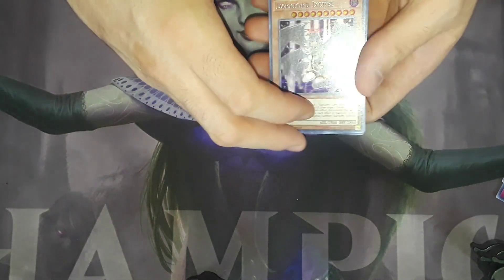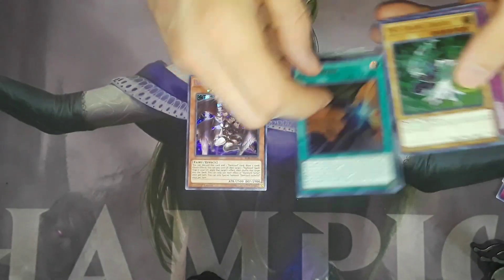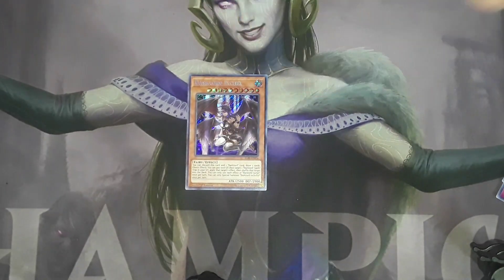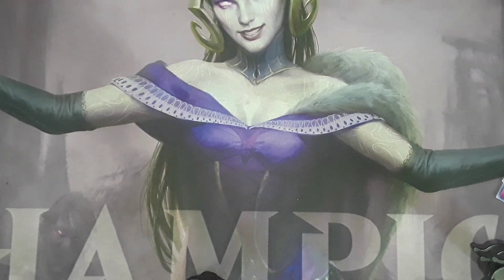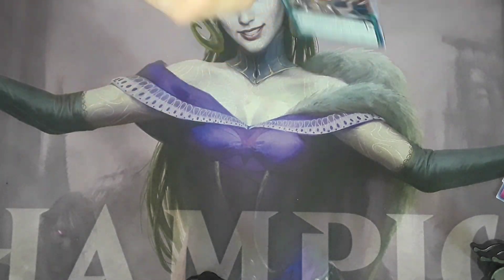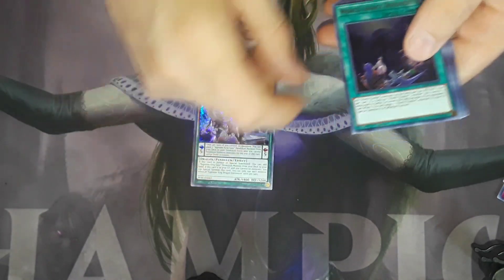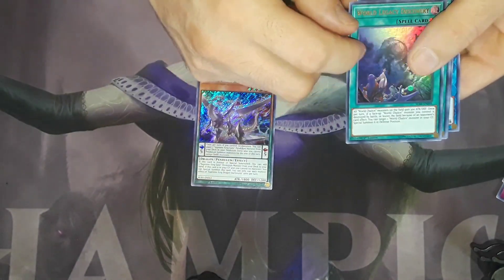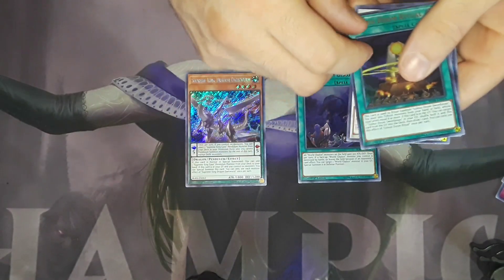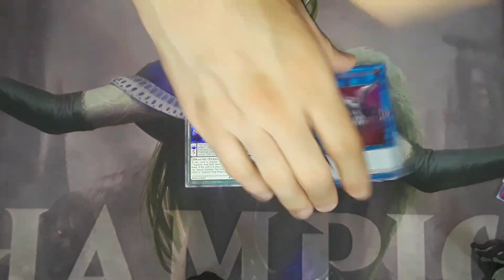Another Hextia — holy shit guys — Tarantula, Slash Draw, another Driver, and another Bottomless Trap Hole. Pretty good pulls. Supreme King Dragon Dark Worm — nice — World Legacy, Dice Discovery, a Litmus Doom Ritual, a Wonder Magician, and another Gaia Saber.